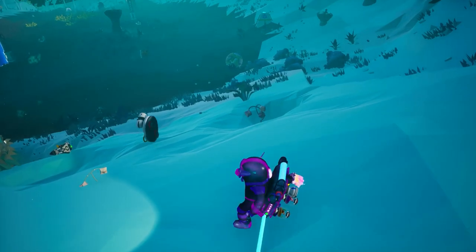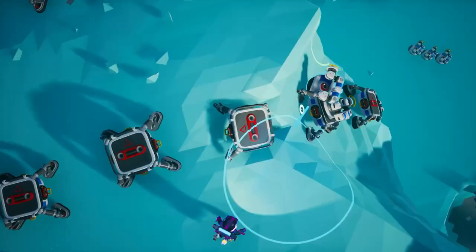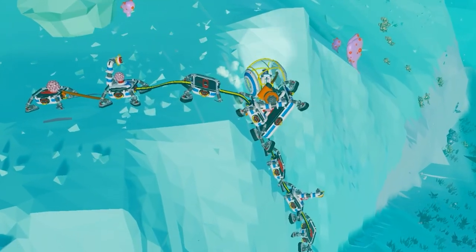Sometimes auto-arms become auto-legs and just run away. At the top of the cliff, add a couple more auto-arms — this will ensure that the globe does not get stuck in the void. It never feels good to get stuck on a 60-foot cliff.